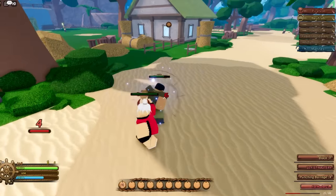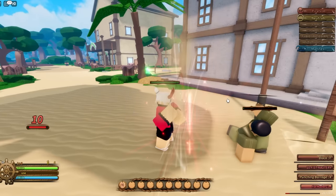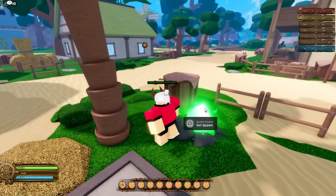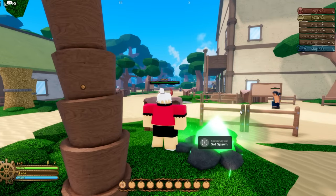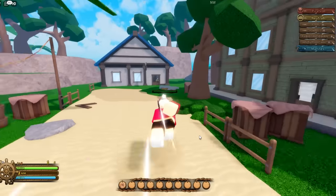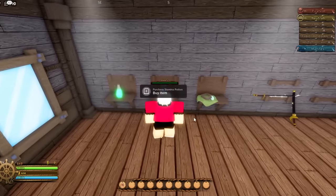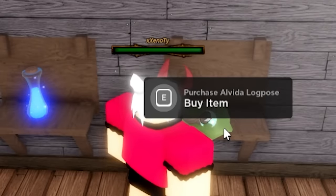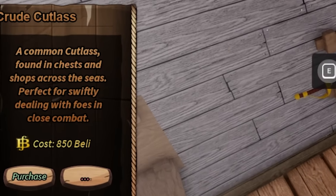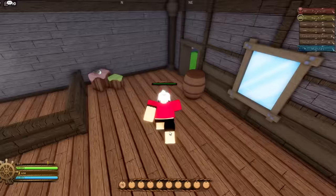Here's a demo of M1 attacks on a random civilian — you get regular M1 fist attacks and build fist mastery, then unlock punching barrage. This green crystal is where you can set your spawn, similar to Project Slayers. Over here is the shop where you get the next island's log post, Fusha log post, stamina potions, and health potions. The cutlass here costs 850 belly — it's a common weapon found in chests and shops, great for close combat.